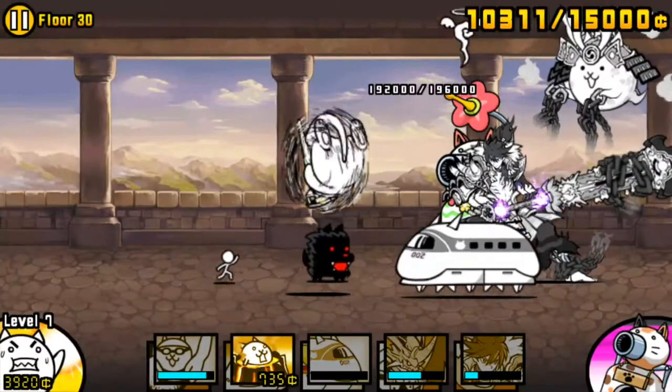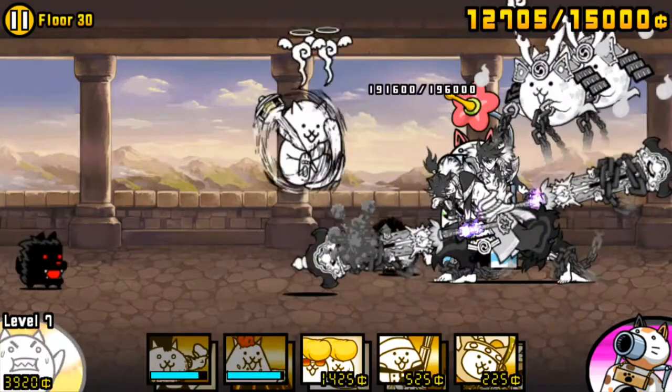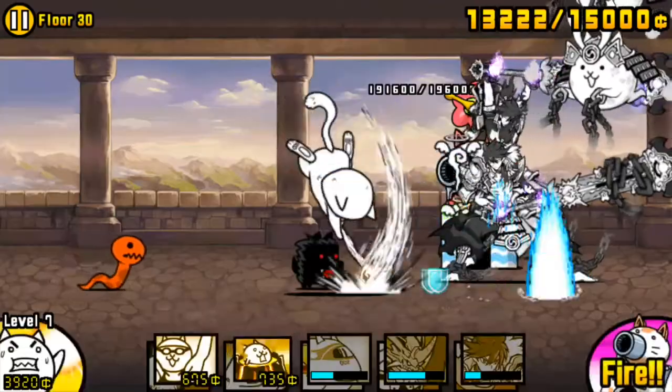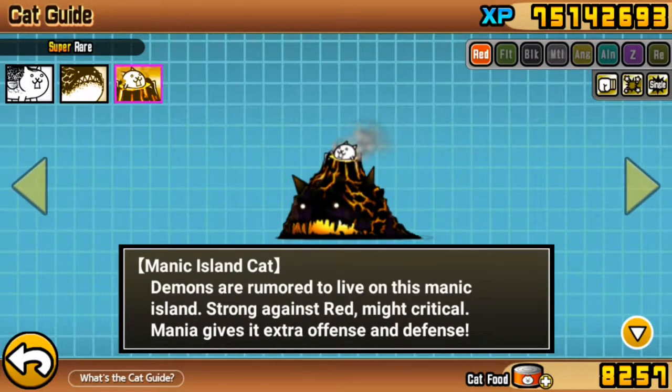When building your lineup for floor 30, choosing what attackers to bring is a very important step. Here I'll go over three attackers that I would very highly recommend to use on the stage: Swimmer, Maglev, and Manic Island.